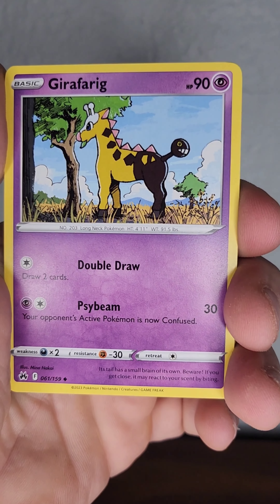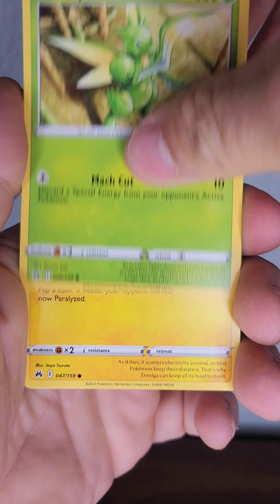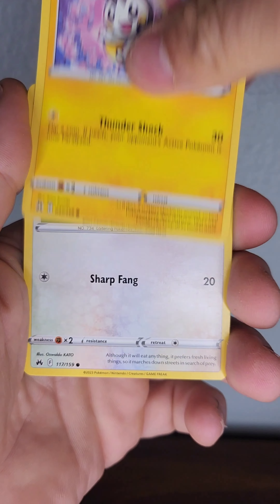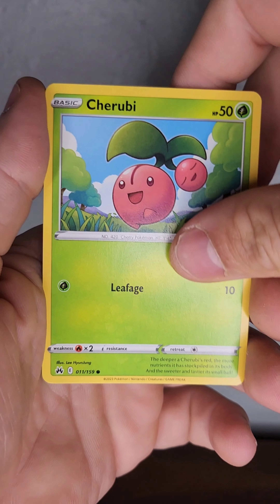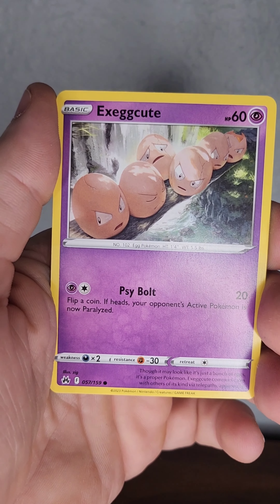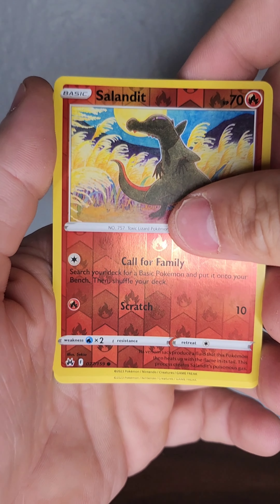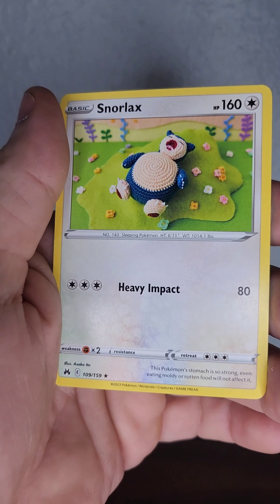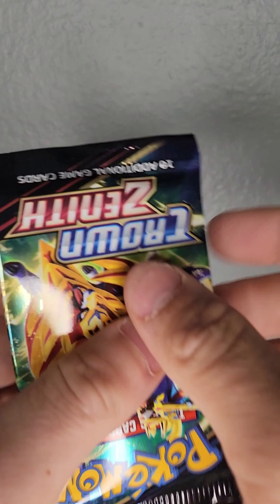Leaf, Electrike — that's a lazy name for a Pokémon — Digging Duo, Girafarig (I don't even know if I ever say that one right), Scyther — one of my favorites — Emolga, Yungoos, Cherubi, Exeggcute, Reverse Holo Salandit, and another Snorlax — back-to-back.